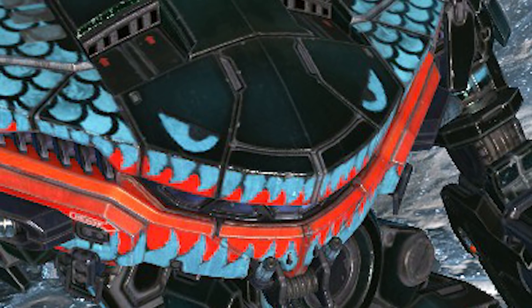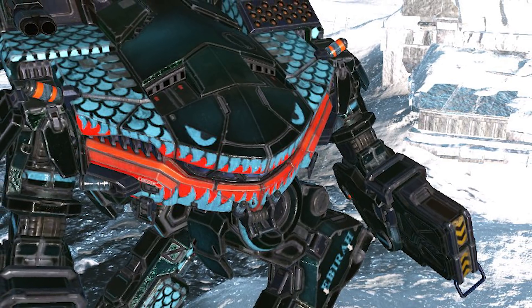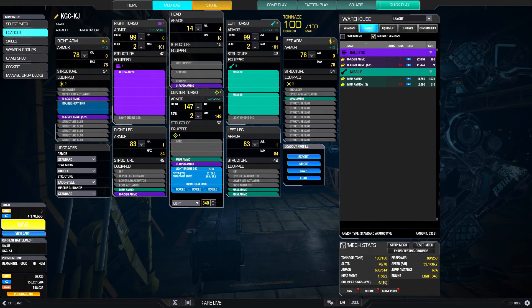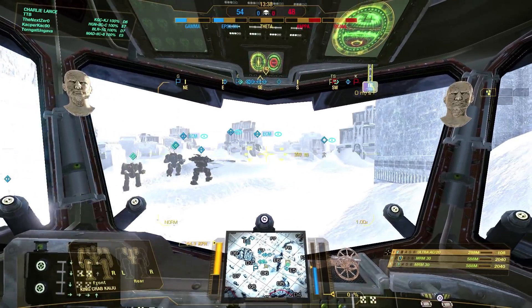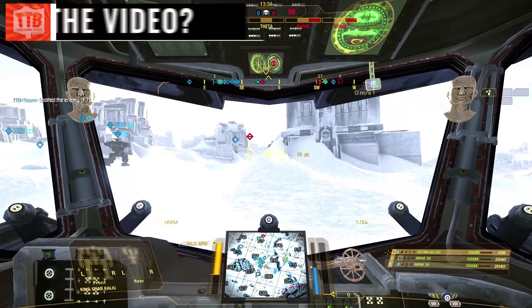Hello ladies and gentlemen, greetings MechWarriors, this is TTB speaking and welcome back to MechWarrior Online. Today we are running the King Crab hero mech, the Kaiju — a 100-ton inner sphere assault with an Ultra AC-20, two MRM-30s, a light engine 340, ammo for both weapons, double heat sinks, and endo steel structure. Put most of the armor up front, take armor skills, anything that lowers heat generation, and get all the missile and ballistic hardpoint nodes for extra ammo and lethality.